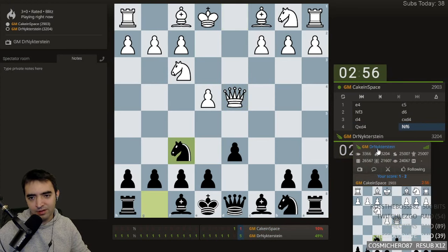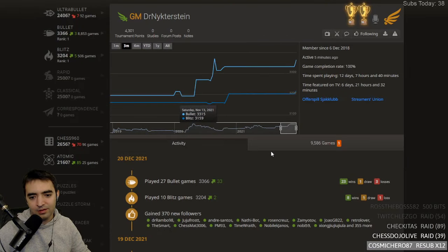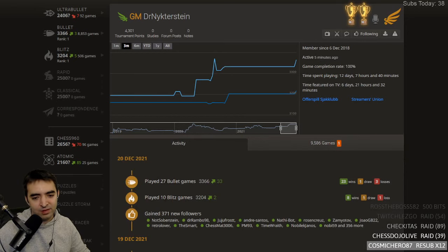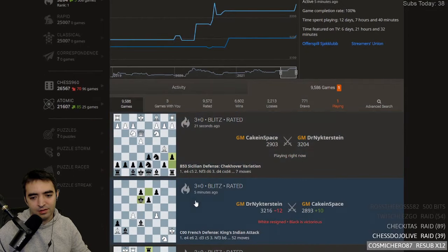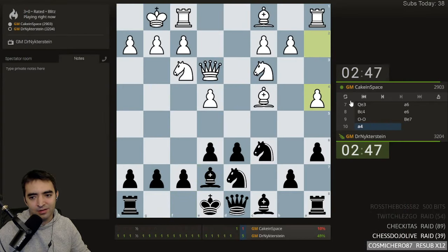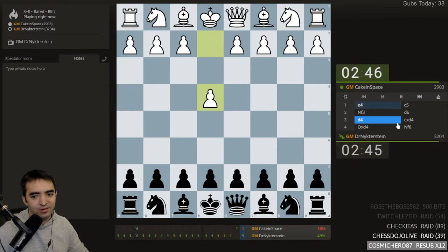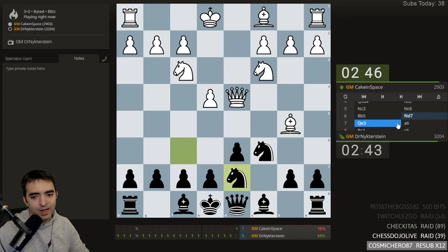It's five to one. Magnus has played 10 blitz games today — net gain of two points. He lost 12 points for that game. Now he's playing a Sicilian — Sicilian Chekhover variation 9... b7, interesting.